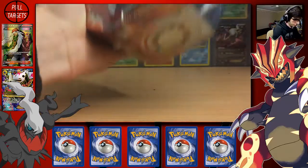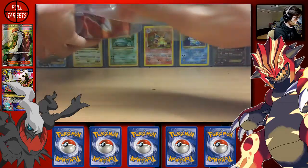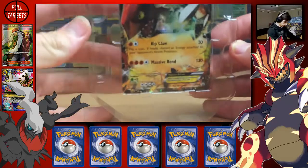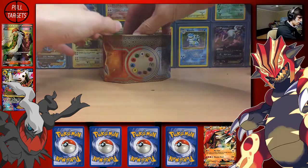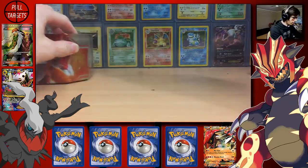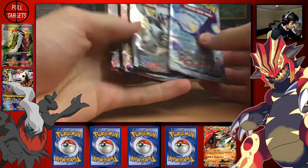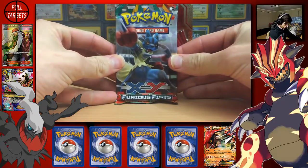The struggle is real — alrighty, there we go. We have the Growlton EX promo, not even bad. Might be an online code; I may give that one away but we'll see. We'll get the four packs, so I'm going to go from my oldest to newest because I've completed Furious Fist, so let's get straight onto that one.